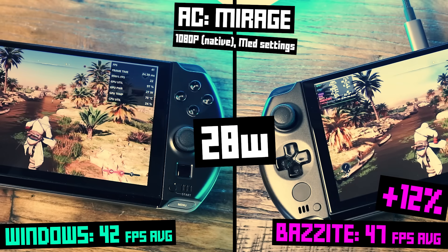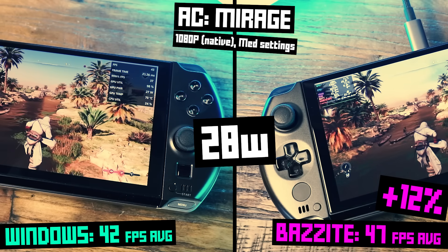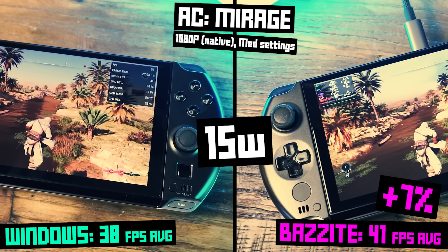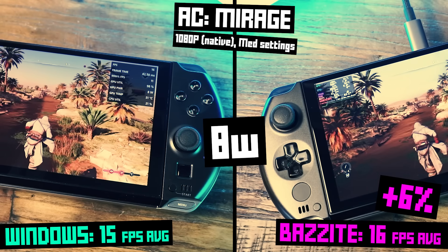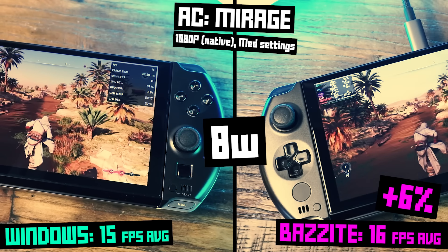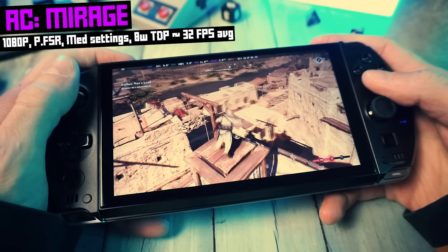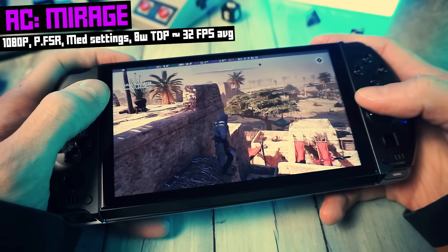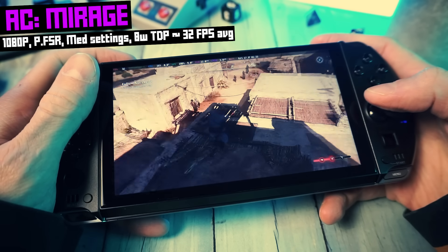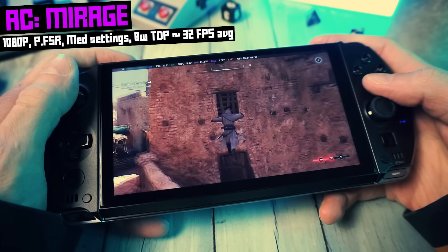Assassin's Creed Mirage on medium settings shows Bazzite pulling ahead across the board. At 28 watts, it hits 47 FPS versus Windows' 42 — that's about a 12% improvement. At 15 watts, Bazzite clocks in at 41 versus 38. And at 8 watts, it's 17 versus 16. So not a huge gap, but Bazzite is again in the lead. You might be thinking 17 FPS at 8 watts sounds pathetic — but hold your battery powered horses. That's at native 1080p on a six inch screen. So I turned on FSR in performance mode and boom, 32 FPS on average at 8 watts. That's totally playable, and it looks fine on a screen this small.